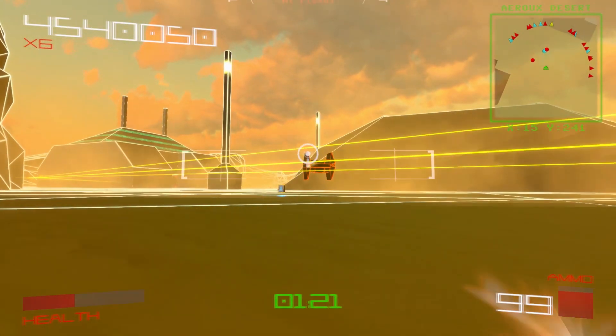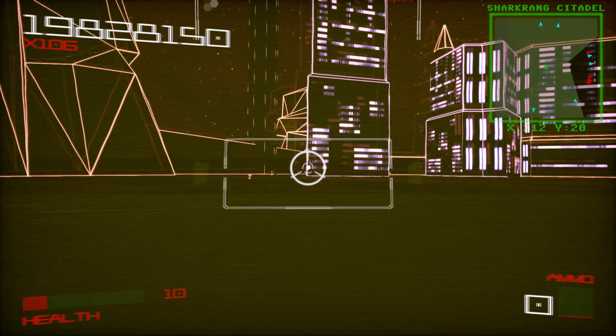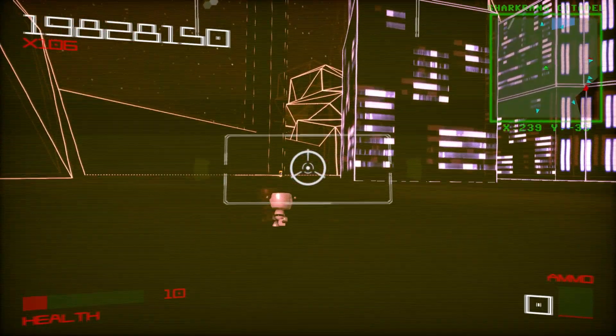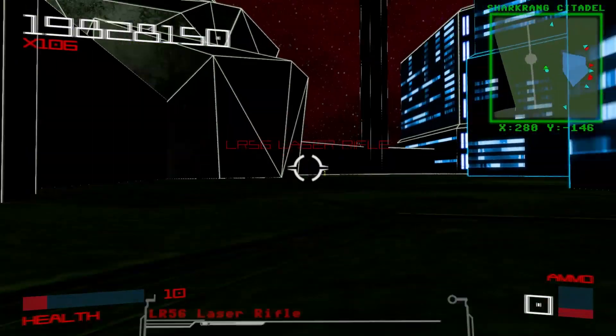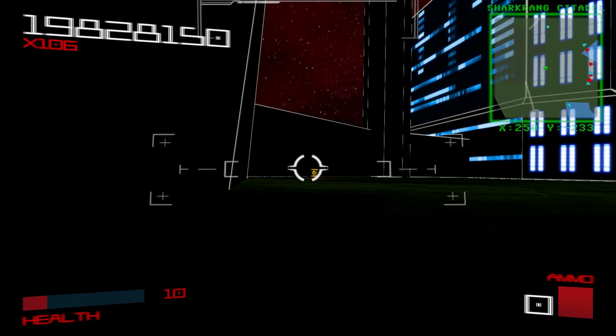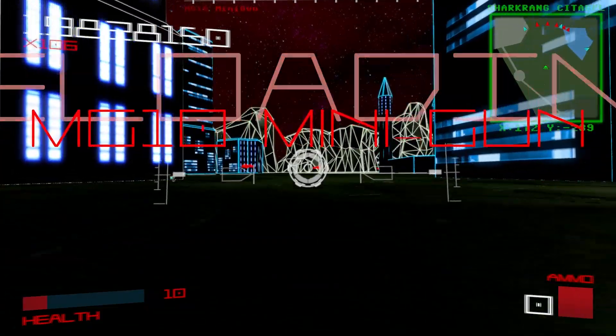As such, that leads us into some quality of life improvements that Vector Wars could surely use. For one, as a colorblind person, reading the neon text was a real struggle at times. It took me a while to get a hang of which guns were which — the only reason I got that down was because of their different aiming reticles. Otherwise, I have a hard time discerning their names during actual combat scenarios.